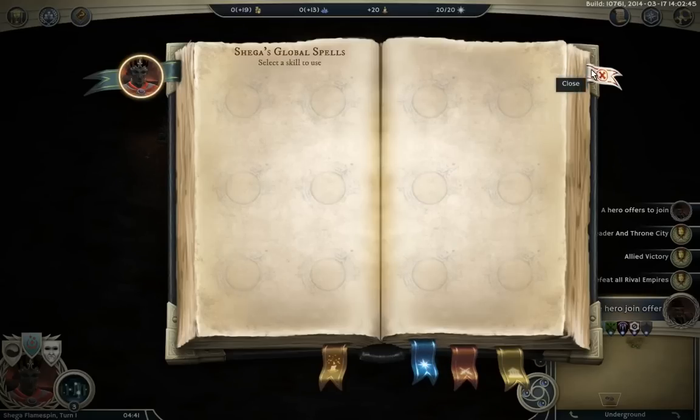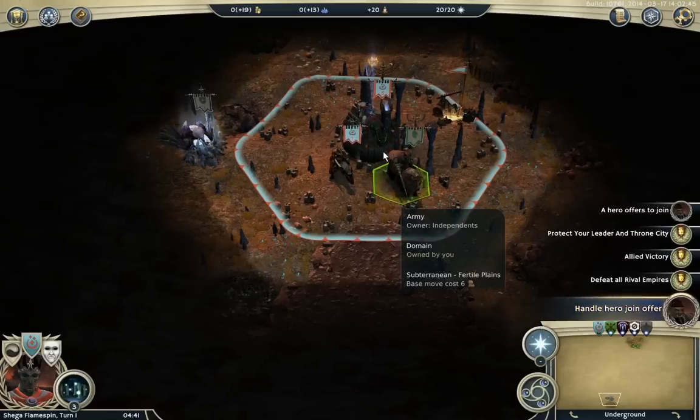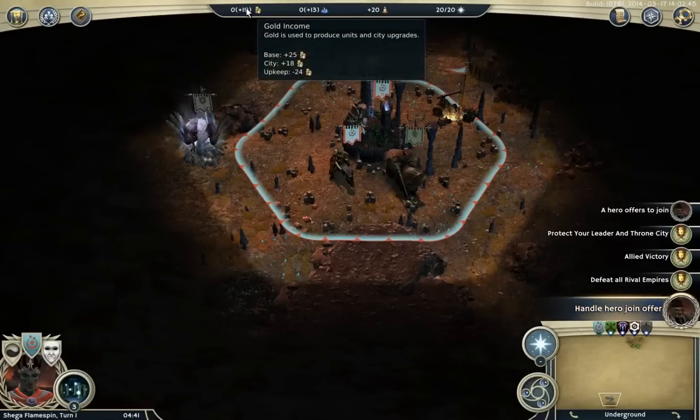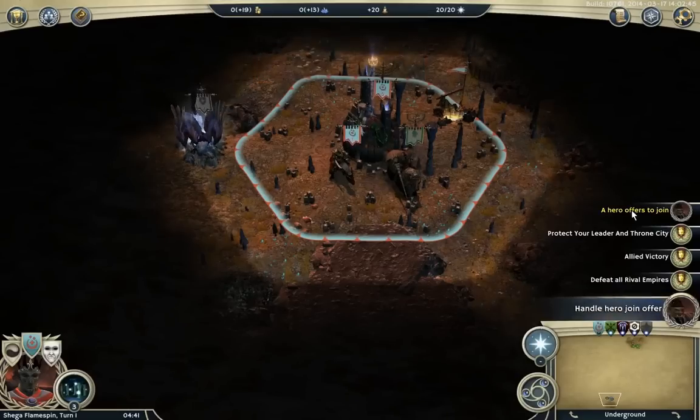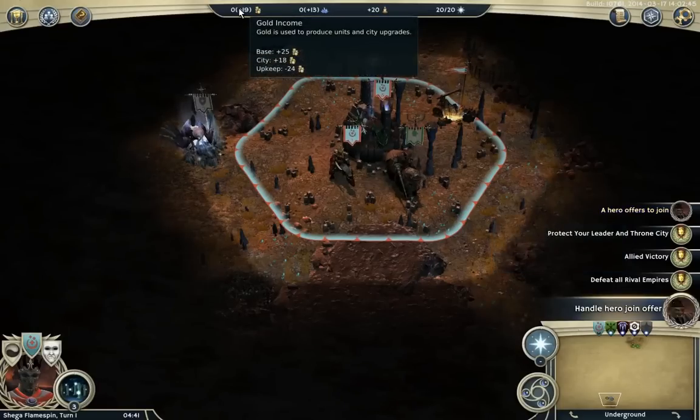As you remember when we set up the map, we decided to have no spells — it was more of an even playing field, no randomization. A hero's offered to join us. If you check that out, our upkeep is minus 12 — oh, I can't afford him now. Basically, check out your upkeep, hire a hero, and then you'll notice that the upkeep doesn't go down.